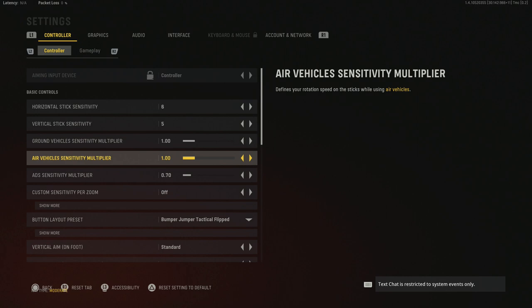My ADS sensitivity multiplier is 0.70. Personally I wish we could set the exact number like in Modern Warfare, where I was running around 0.73 to 0.75, but unfortunately in this game the options only go up 10 at a time. 0.7 is a little better to start with than 0.8. If it feels too slow you can go up to 0.8 — I'd never recommend going over 1.0. Somewhere between 0.7 and 1.0 is the sweet spot for most players.